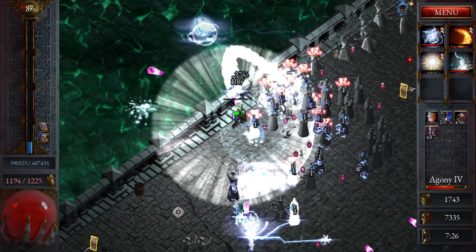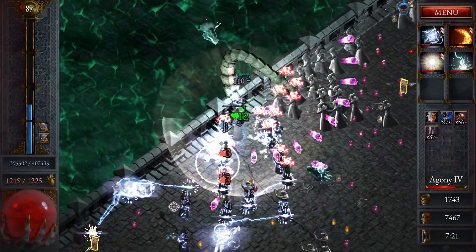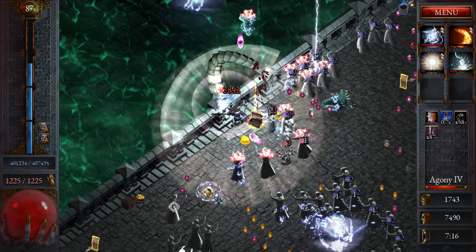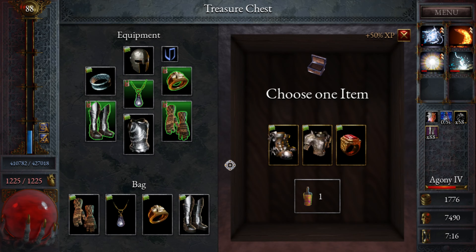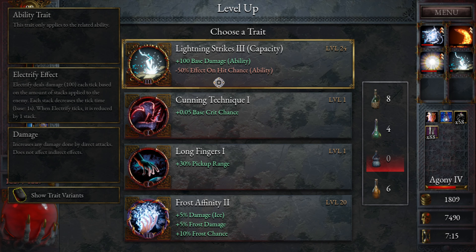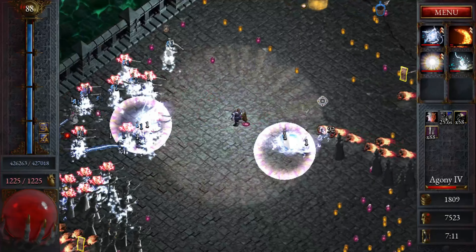No defense, no defense. Come on just die. No green items — re-roll. Sure. This is the third one, all right. Let's go pick the scroll.